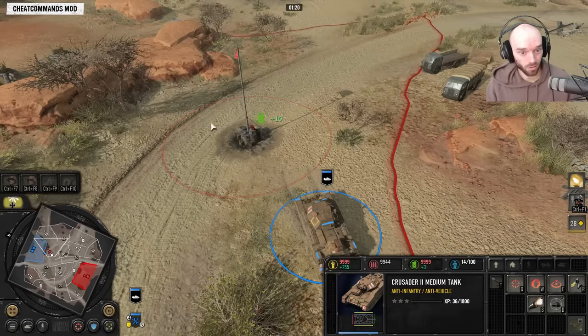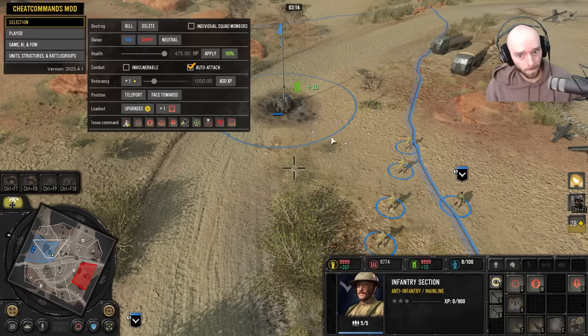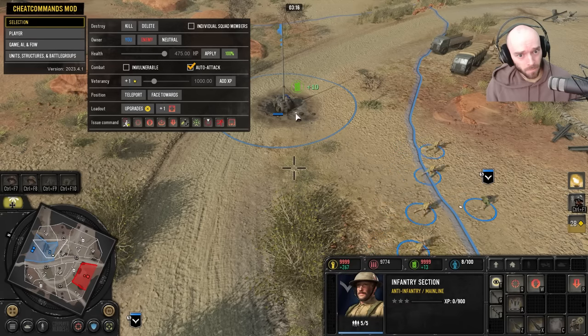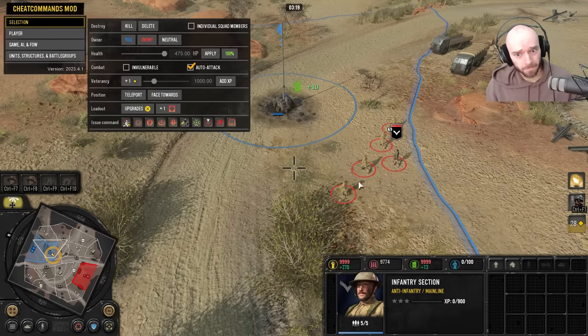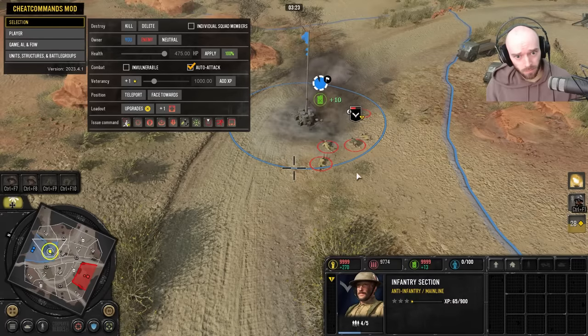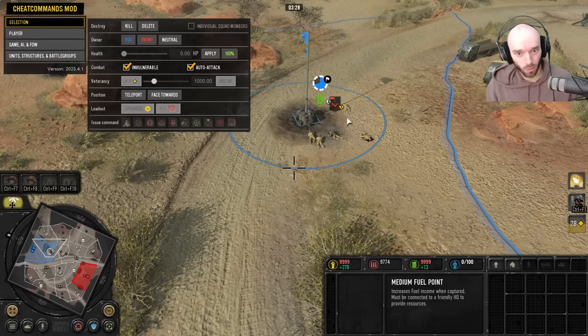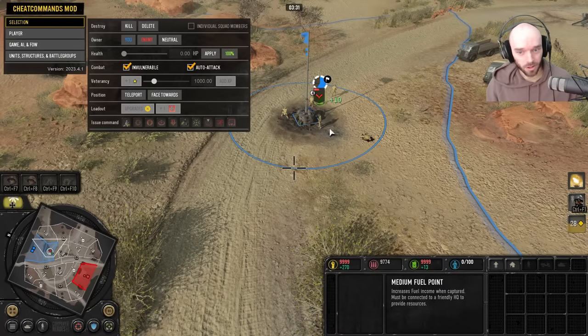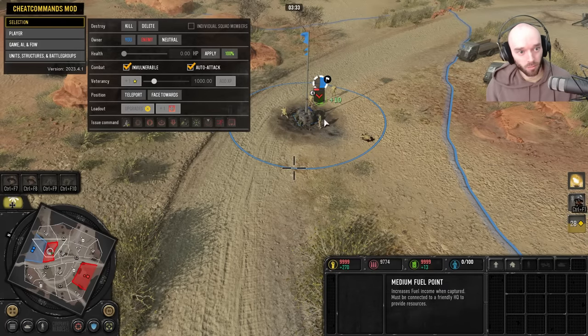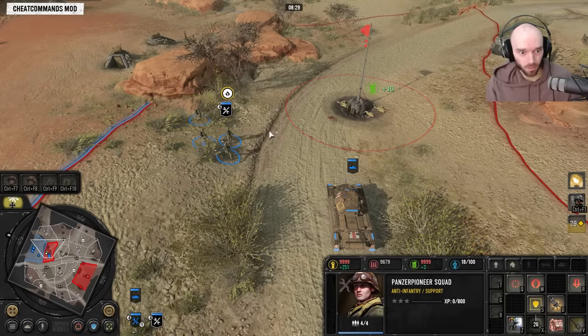Now I've got a booby trap and a Schu-mine here — I want to see if by combining their explosive powers you can get a squad wipe. It looks like the mine triggers the booby trap and you get the worst of both worlds — no clean connection on either. So a combination of booby trap and mine appears to be a bad play.